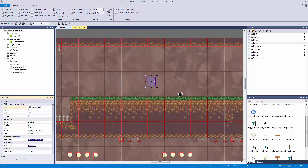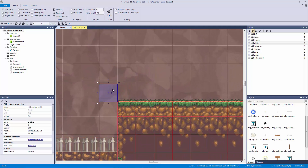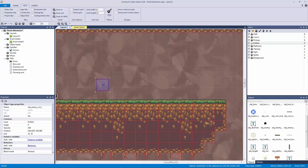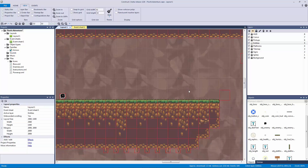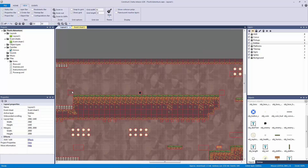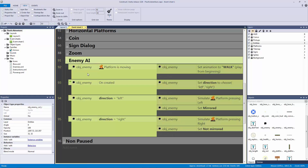Right-click to clone the object type and rename it 'enemy collision right'. Put the left one towards the left edge of the enemy, close to the bounding box from the tilemap, and do the same on the right. These are separate blank objects used purely for collision detection.